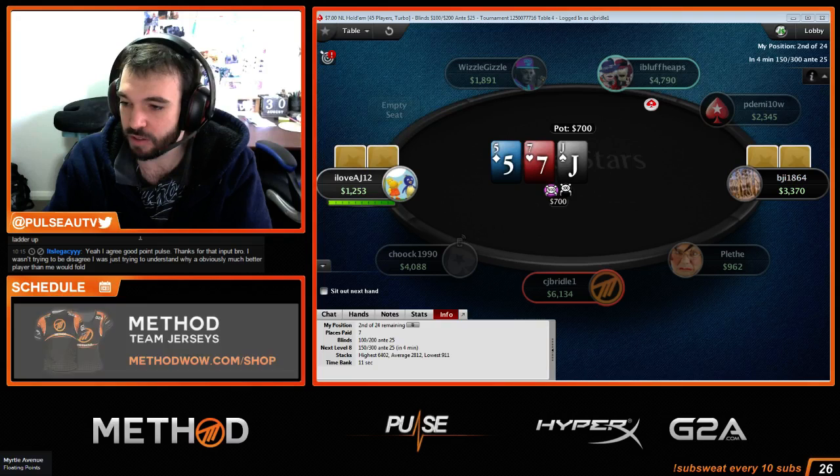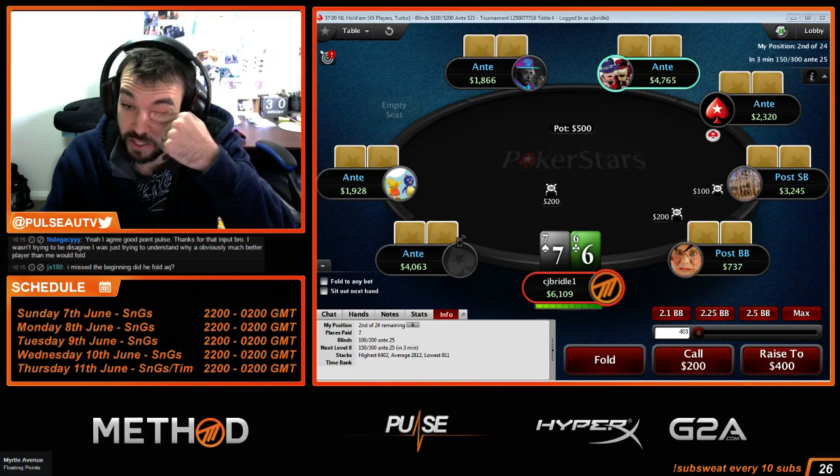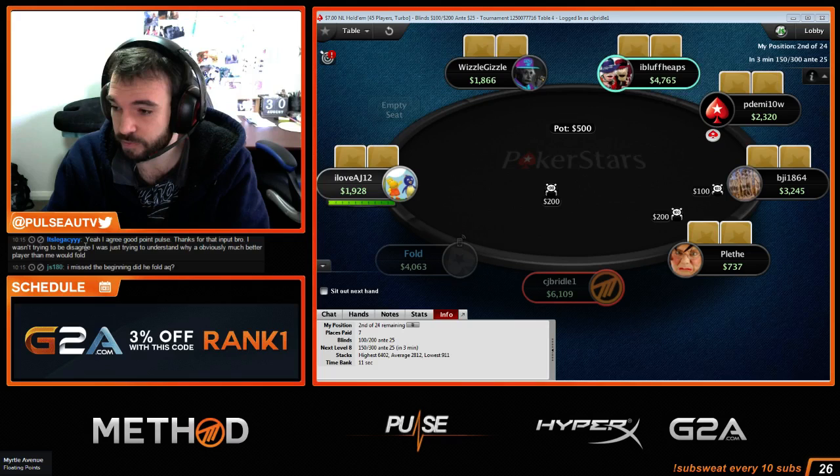You have to make good plus-EV plays. You're not just thinking about min-cashing all the time — every single decision has to be a winning dollar-EV decision. And in sit-and-gos that often means folding Ace-King on the bubble, and folding Ace-Queen on the bubble.